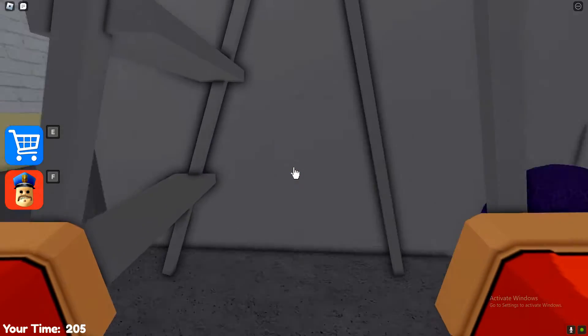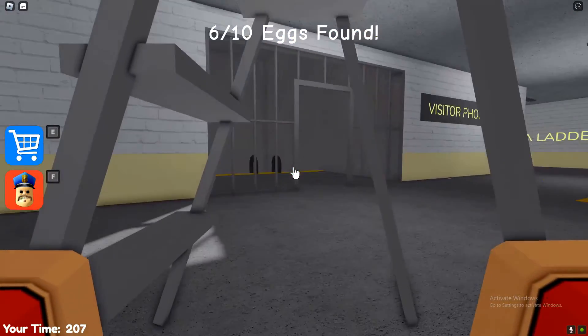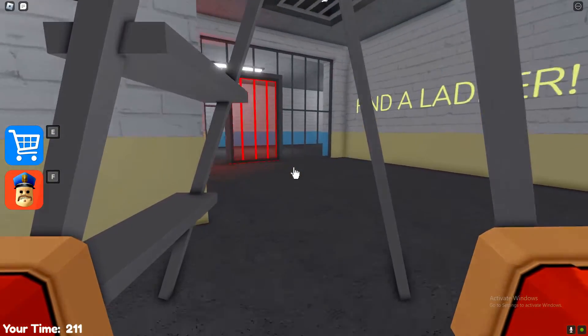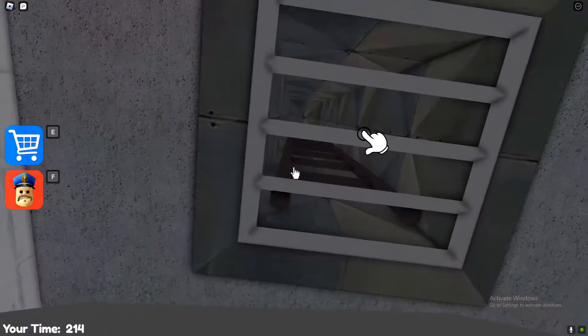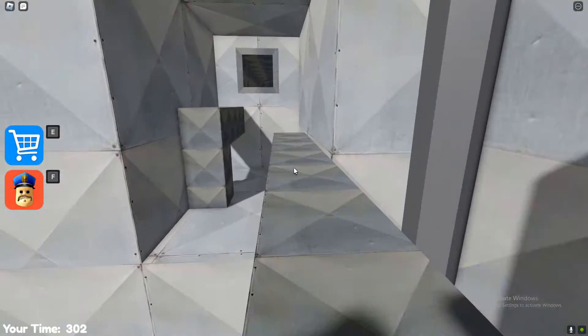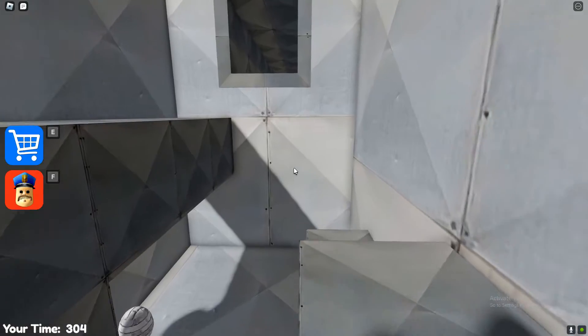The very next one is all the way in the ladder area — you know, the area where you have to get the ladder. As you can see, it's there. Go ahead and get that one; it should be right where you put the ladder.